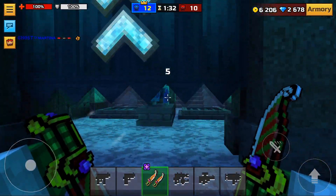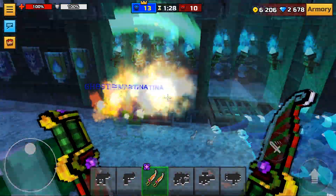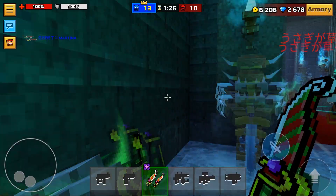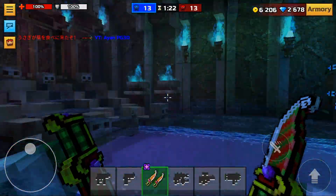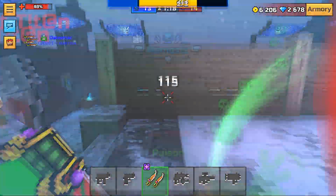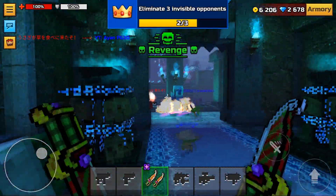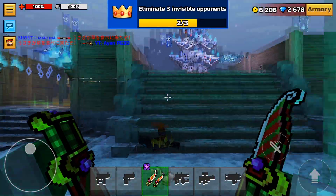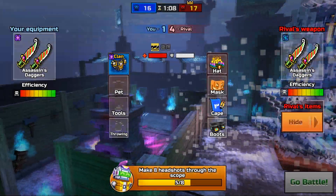Coming to the melee weapon — it has one very interesting mechanic called invisibility, but I don't know exactly how it works. If you know how it works, write it in the comments. It's interesting. First of all, it's a new mechanic. It also has great mobility — it's 90, not 85, but 90.